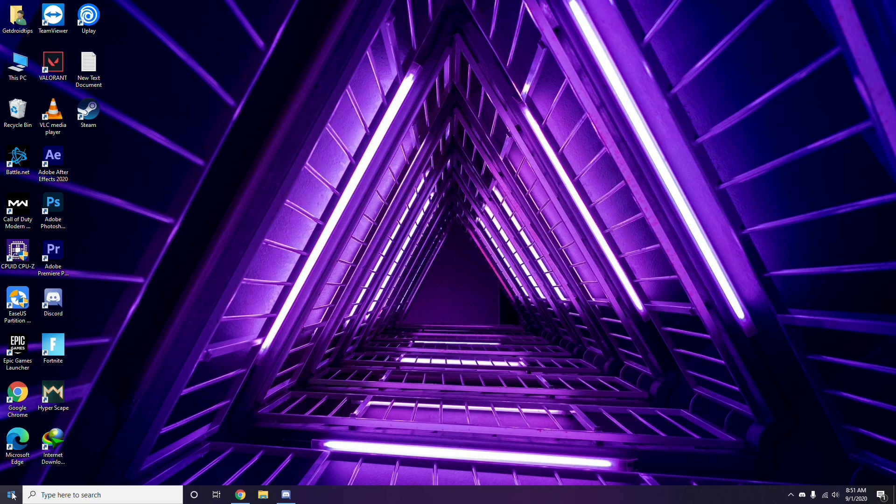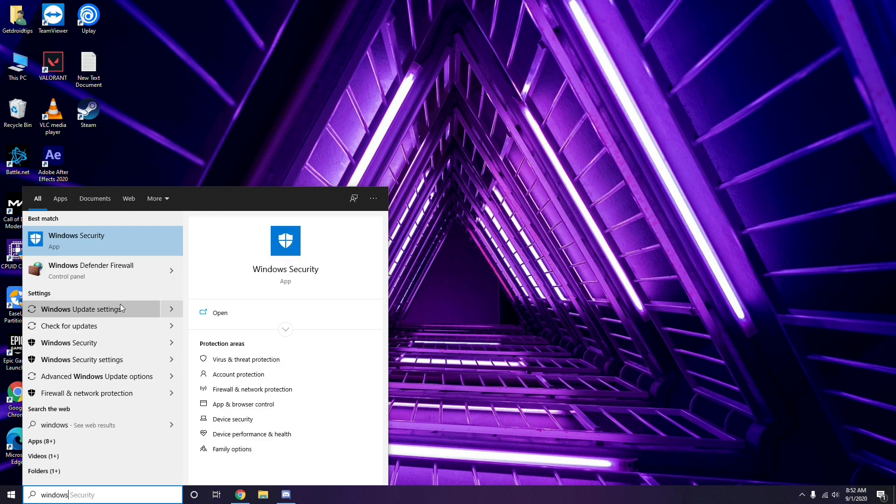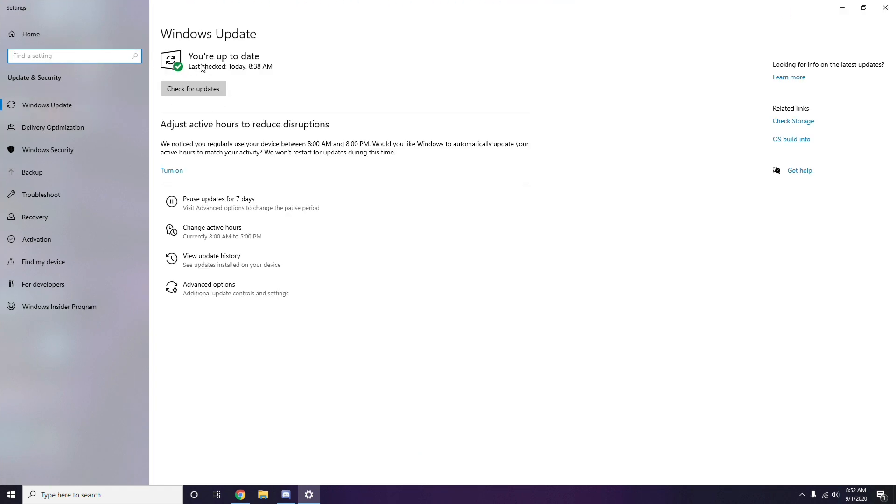Once you're done, restart your PC and try playing the game. If that doesn't work, make sure your Windows is up to date. Go to Windows Update Settings and check for updates. If it is not up to date, go ahead and install the update.